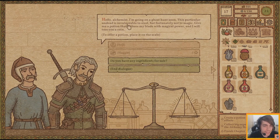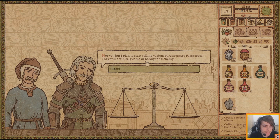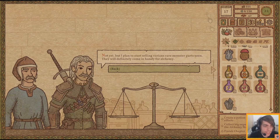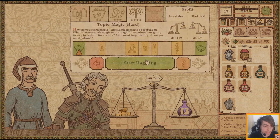Going on a ghost hunt soon. This particular undead is invulnerable to steel but unfortunately not to magic - use my blade with magical power and I'll toss you a coin. Do you have any ingredients for sale? Not yet, but I plan to start selling various rare monster parts soon - they'll definitely come in handy for alchemy. Would a potion of lightning help you? Yeah, nice!